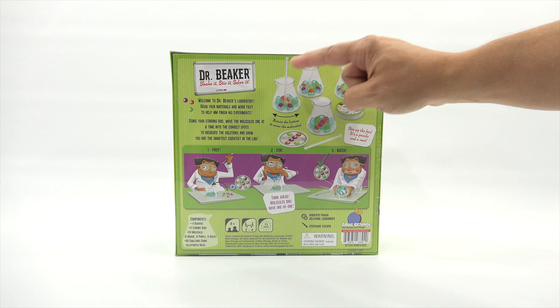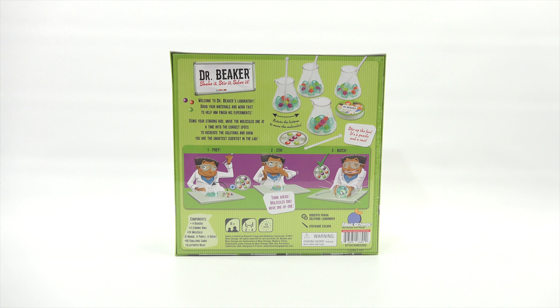It looks like we each get a beaker and something to mix with. Welcome to Dr. Beaker's laboratory. Grab your materials and work fast to help him finish his experiments. Using your stirring rod, move the molecules one at a time into the correct spots to recreate the solutions and show you are the smartest scientist in the lab. Step one is the prep, two is the stir, and three is the match.